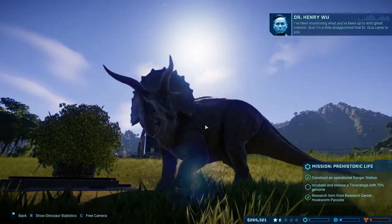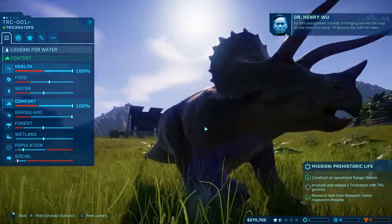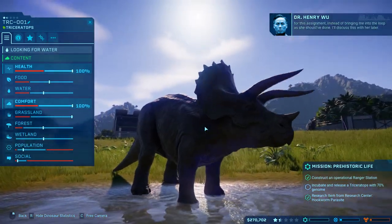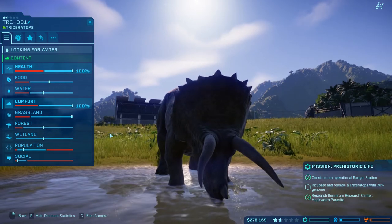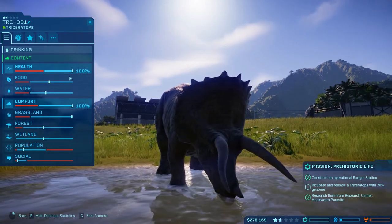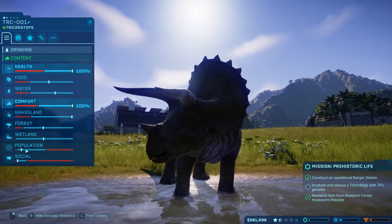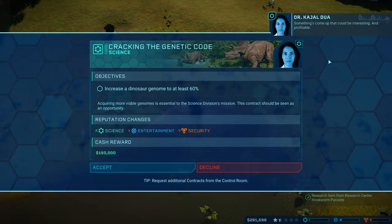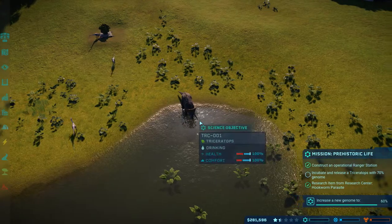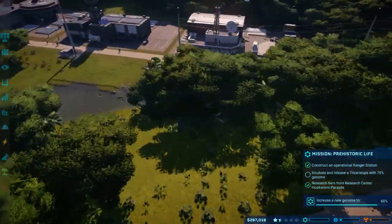I've been monitoring what you've been up to with great interest, and I'm a little disappointed that Dr. Dua came to you for this assignment instead of bringing me into the loop. I'll discuss this with her later. So everything should be good as far as how much grassland, forest, and wetland is available. Population - it could use a friend but doesn't need one necessarily. Increase the dinosaur genome to at least 60%. Now we need to incubate and release a Triceratops with at least 70% genome, which means we're going to need some work.